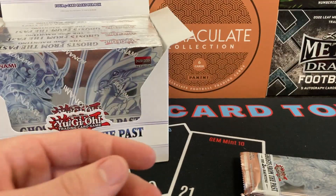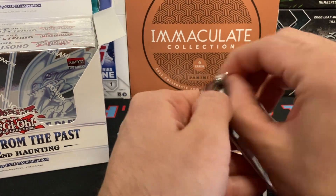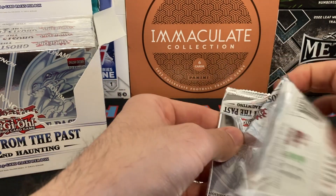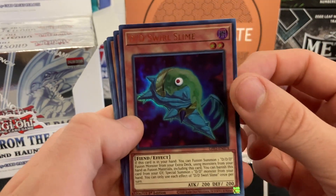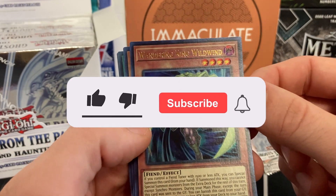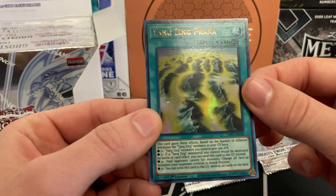The packaging could be a little bit better. Here we go — pack number one! DD Swirl Slime — he's smaller than a sports card so I have to get him extra close. Wandering King Whirlwind, Reptia Egg, and Zombie... one more: Yang Zing Prana.